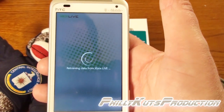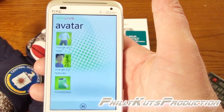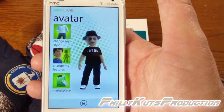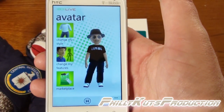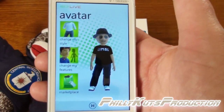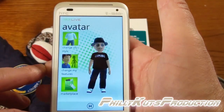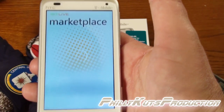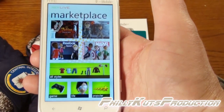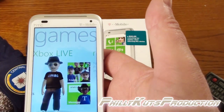You have to actually download an app called Xbox Extras. Just like on the regular Xbox, you can switch up your avatar and it will update for you. Then next time you sign in on your Xbox at home it's going to be changed for you. You can even access the marketplace if you want to spend money on your avatar.